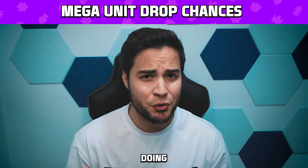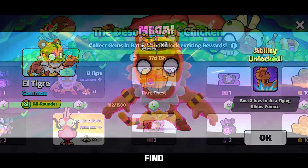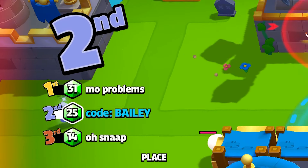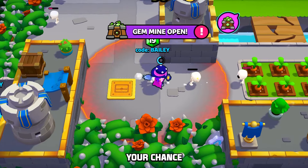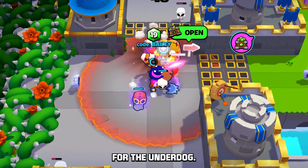Just like in Mario Kart, the worse you're doing in a match, the greater your chance of pulling a mega unit as a lucky find in a chest. For every 100 gems you're behind the first place player, you increase your chance by 1%. Also, for every 10 troops less than the biggest squad, you increase your chance by an additional 1%. It's almost like the game's cheering for the underdog.